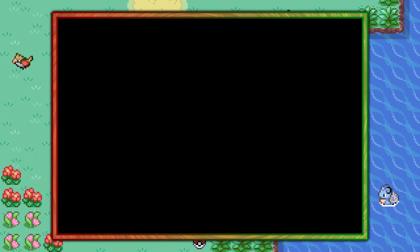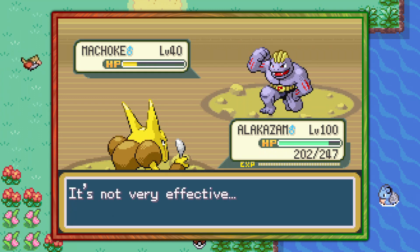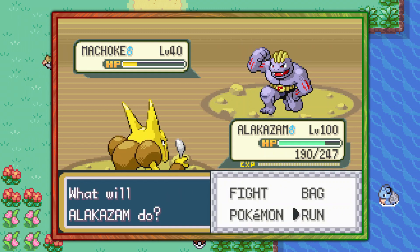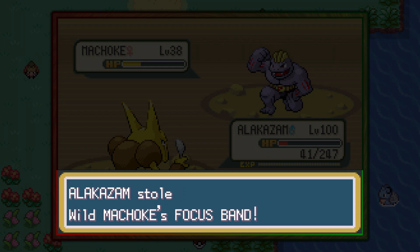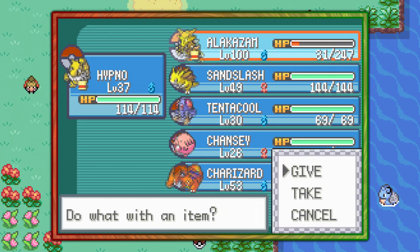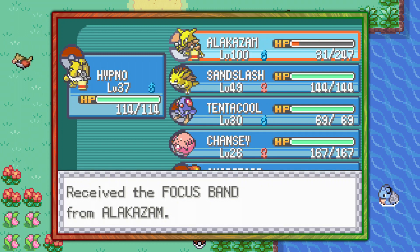Once you encounter them, go ahead and switch over to Alakazam or your Pokemon that knows Thief and use Thief on the Pokemon. If nothing happens, just run away from battle or finish the KO. What you're looking for is to encounter as many Machoke as possible until you see the message that says Alakazam stole the wild Machoke's Focus Band. Once you have that you're good — just take it off the Pokemon and that's it. If you run out of Thief or whatever, just power down your game and start over, and that's why we saved.